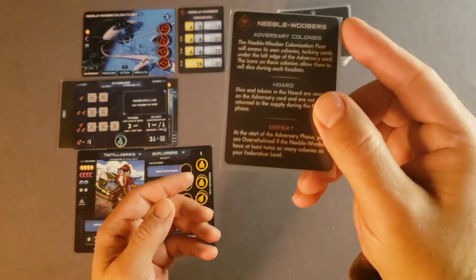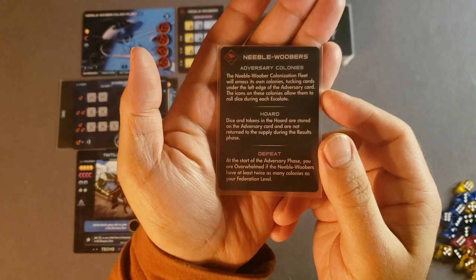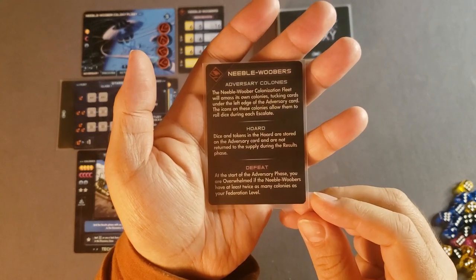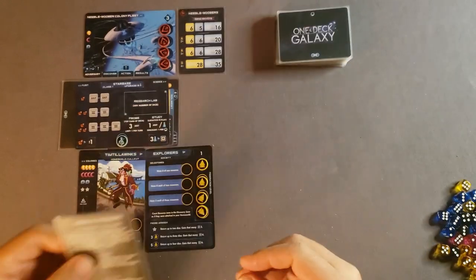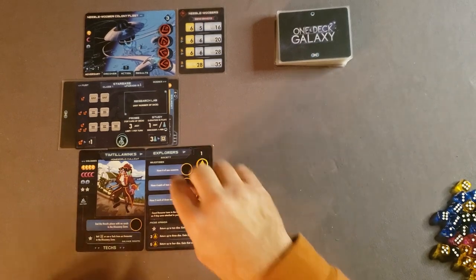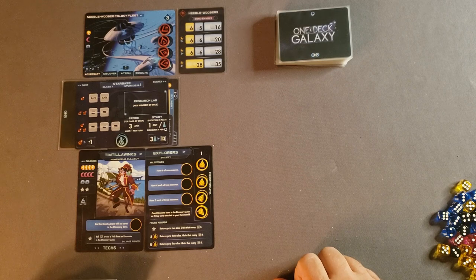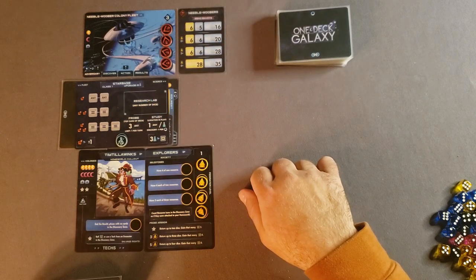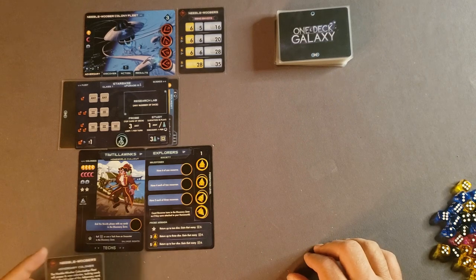I will be defeated according to the guide card for the Nebel Woober Colony Fleet. At the start of the adversary phase, I am overwhelmed if the Nebel Woobers have at least twice as many colonies as my federation level. Right now I'm federation level one, so if they have two colonies at the beginning of the adversary phase I will be overwhelmed and lose. However, if I own one of these tokens I can discard it to skip being overwhelmed for that round.